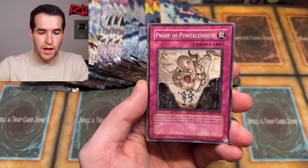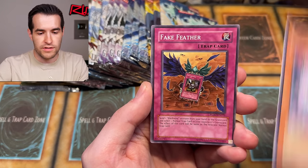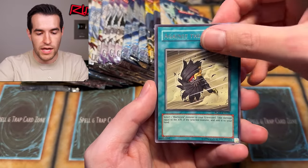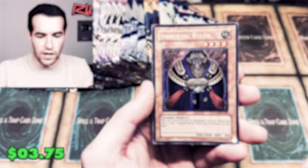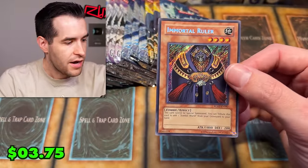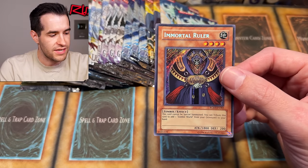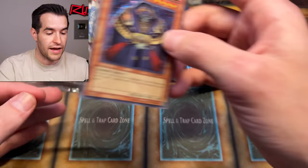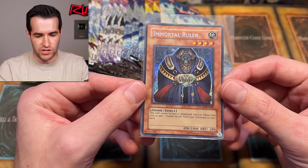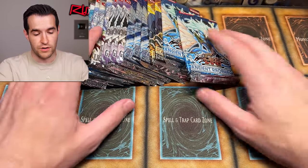Alien Dog, Psychopath, Proof of Powerlessness, Junkbox, Rose Tentacles, Fake Feather, Supremacy Berry, Against the Wind - and a Secret Rare! Immortal Ruler right off the bat. These are not easy to pull. These are kind of like the 5Ds era, right after GX - just like a year after. A shiny Secret Rare card right there, starting it off pretty decent with a Secret Rare foil.